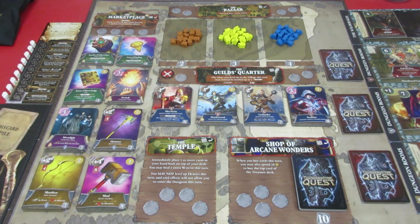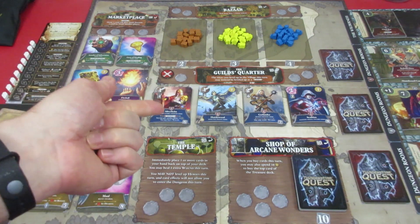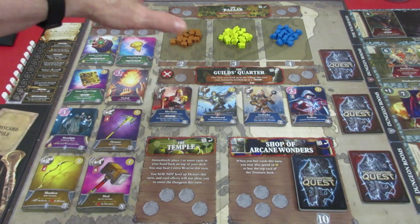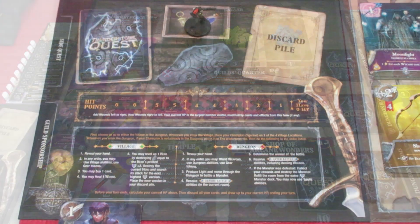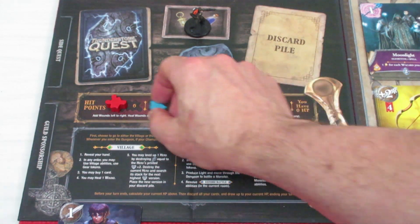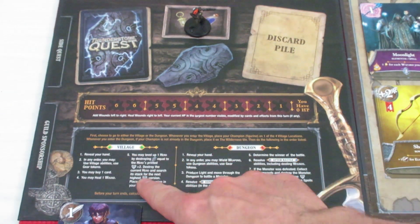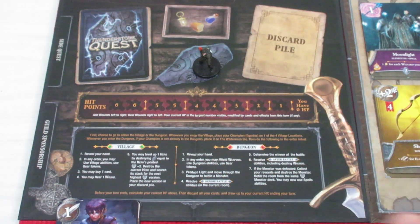Taking a look at the player mat: it shows your hit points as you take damage — regular damage and frost damage. Your hand size of cards diminishes the more damage you take. It tells you what you can do in the village and in the dungeon. We have our starting hand here and our miniature. This is basically the player mat where you keep yourself organized.